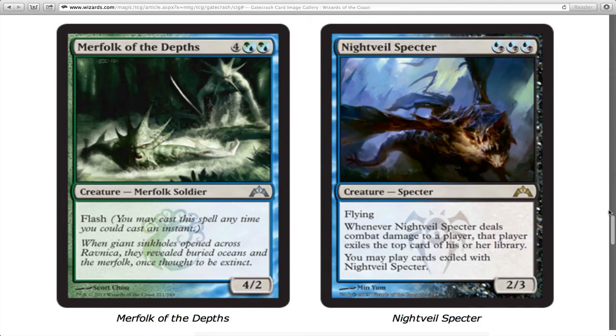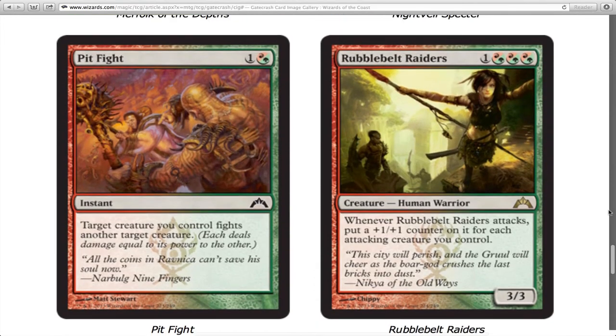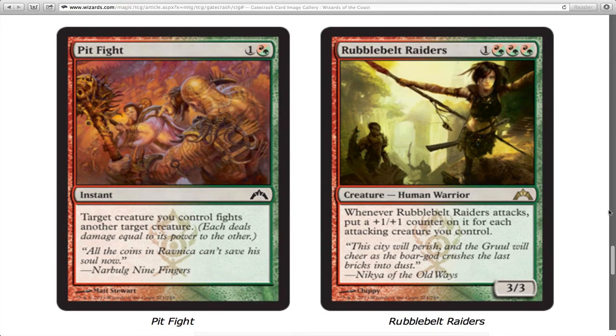Nightveil Specter deals combat damage to a player and exiles the top card of their library. You may then play cards exiled with this creature. It's a really awesome effect and I just love it — I want to frame it and put it above my bed.